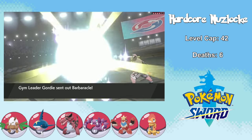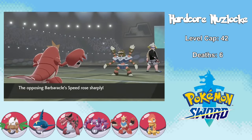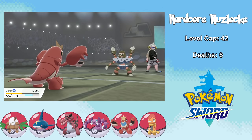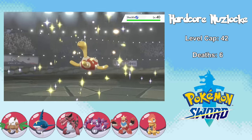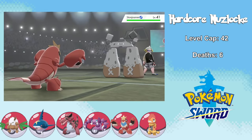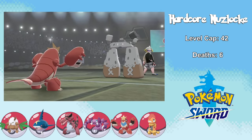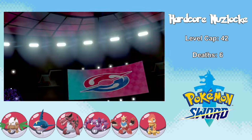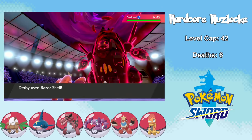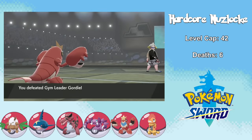Next up is Gordie's Rock types. He starts off with Barbaracle, so I send in Crawdaunt. Knowing he'll most likely go for Shell Smash, I decide to set up with Swords Dance since most of his other moves can't really touch me. I take more than half from a Razor Shell after taking him down with my own Razor Shell. I thought Shuckle would be a two-shot with its massive defense, but it too goes down to a Razor Shell. For Stonjourner, I specifically relearned Bubble Beam since it has a mere 20 special defense. Then for Gordie's ace, Coalossal — which is literally slow as dirt — even Derby the slow fish can just take it out with a boosted, quad-effective Razor Shell. Looks like Gordie just got rocked. Yeah, I'll see myself out.